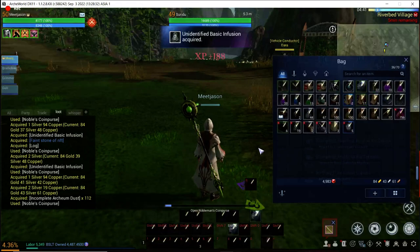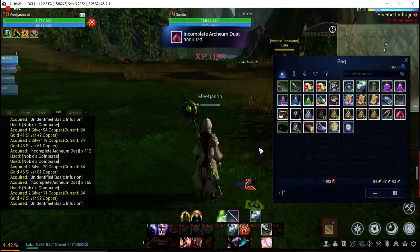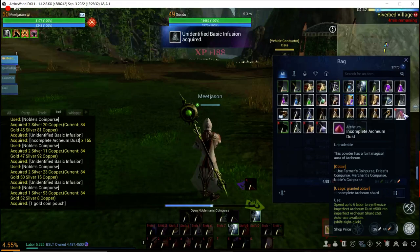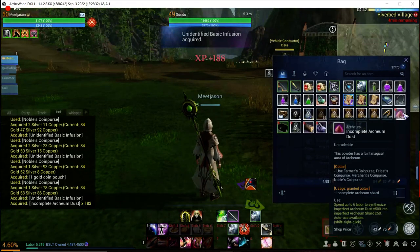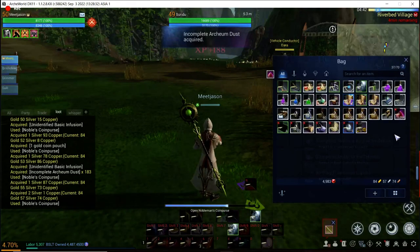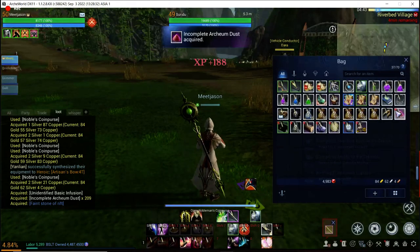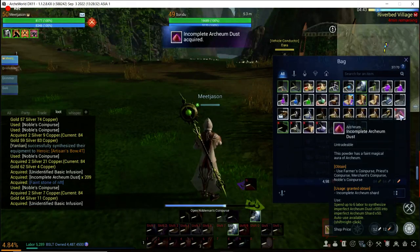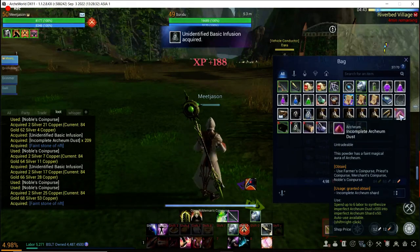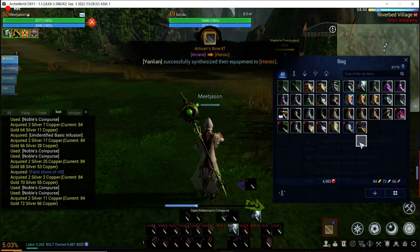You also get a lot of this incomplete arcane dust. This is the arcane dust, the smaller version, so you actually have to convert 500 dust into 50 arcane shards, and the shards are used to upgrade into pure arcane.